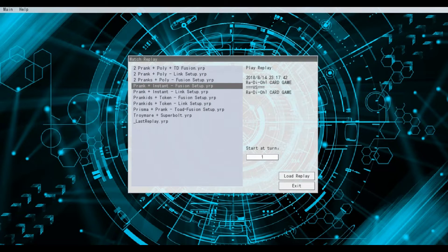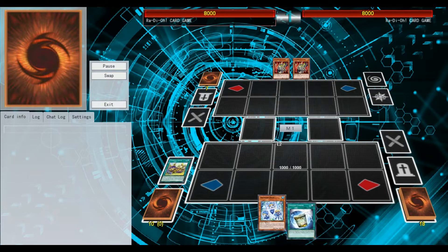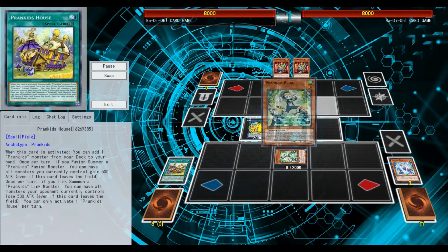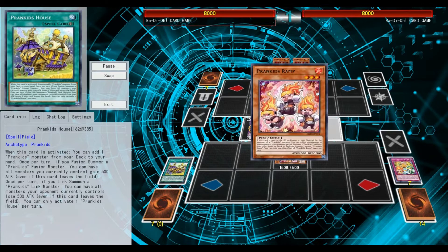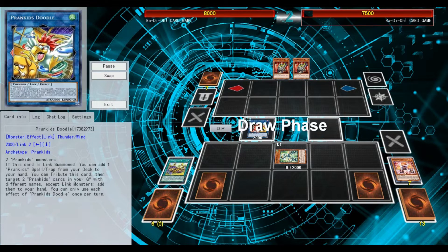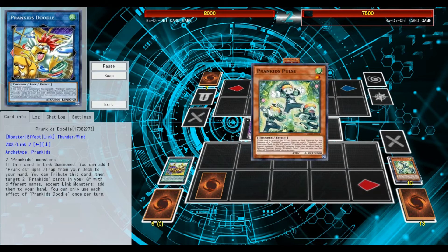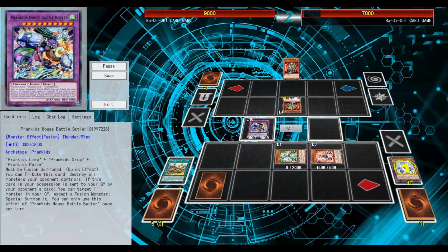The first two combos I want to start with are one prank kits monster and instant fusion. There are two setups: one fusion setup and one link setup. With the fusion setup you start with whatever prank kits monster and adapt the summoning. You summon Rocket, then the link monster, send the fusion spell you used beforehand and set it — because during your opponent's turn you will activate your link effect to retrieve all your prank kits monsters from your graveyard.